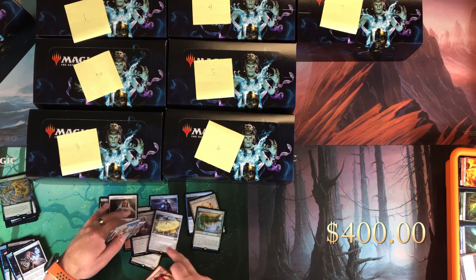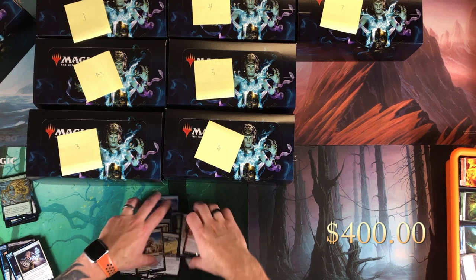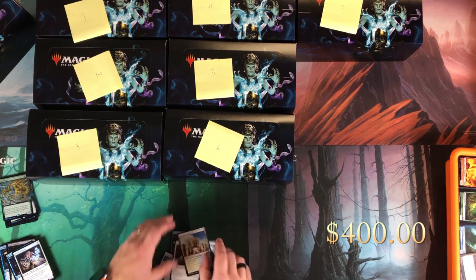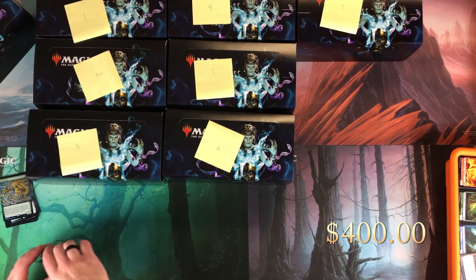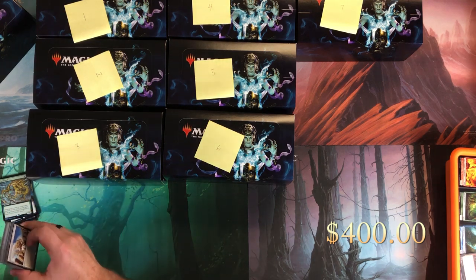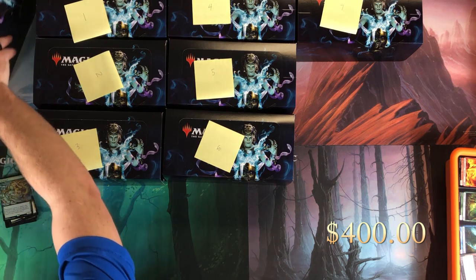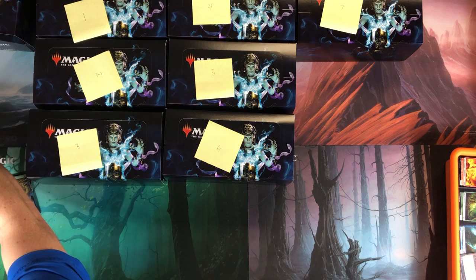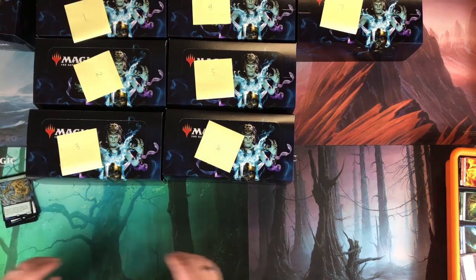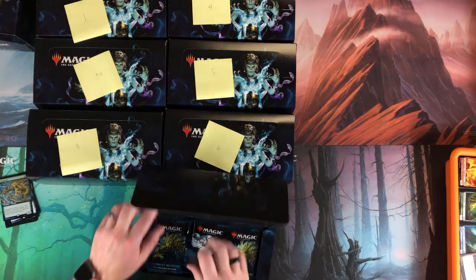Goryo's Vengeance and Containment Priest among the foil rares too. Overall, I'm just guessing, but I still think box nine is the box to beat — it really depends on what box toppers correspond to which boxes. Whatever box got Tarmogoyf will have a head start. Moving on to box number seven.